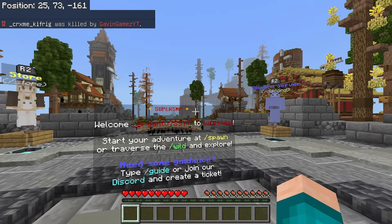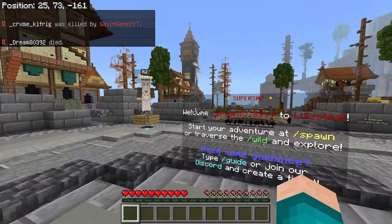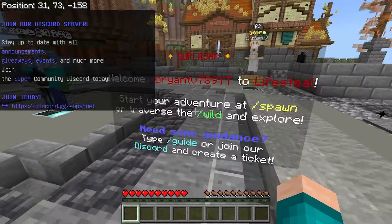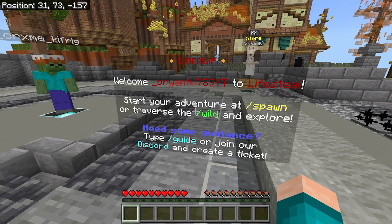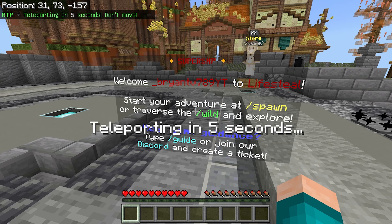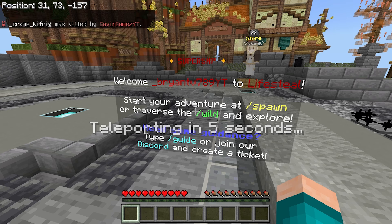When you load into this server, you will be greeted by this awesome looking lobby, and there will be a bunch of NPCs that will guide you through the server. In order to get started, all you need to do is go into the chat and type in /wild. This will take you to a random location on the map — make sure you do not move for 5 seconds.